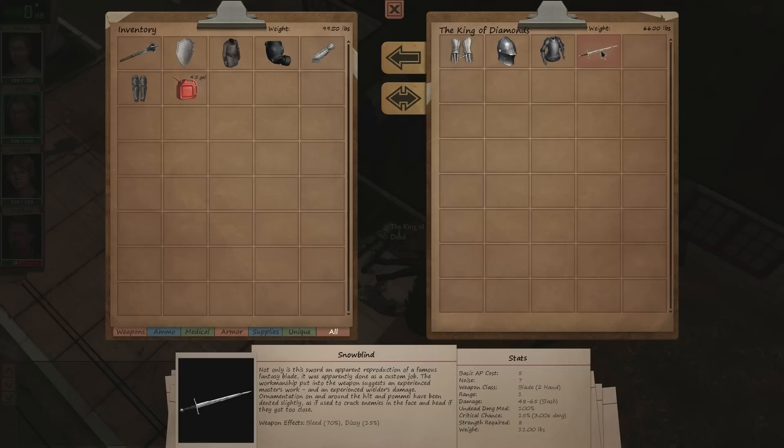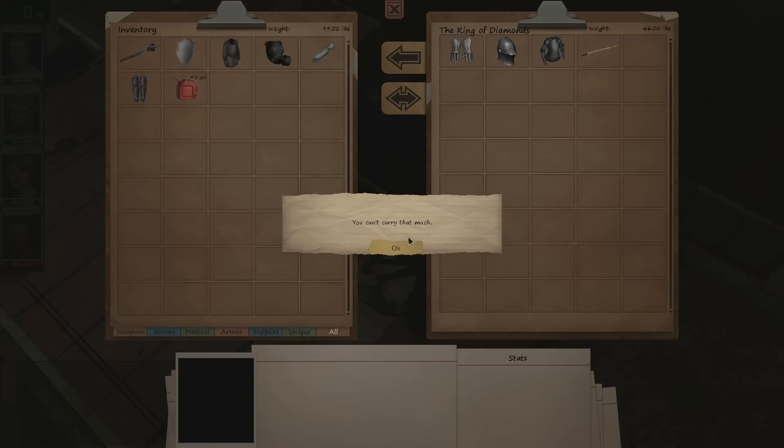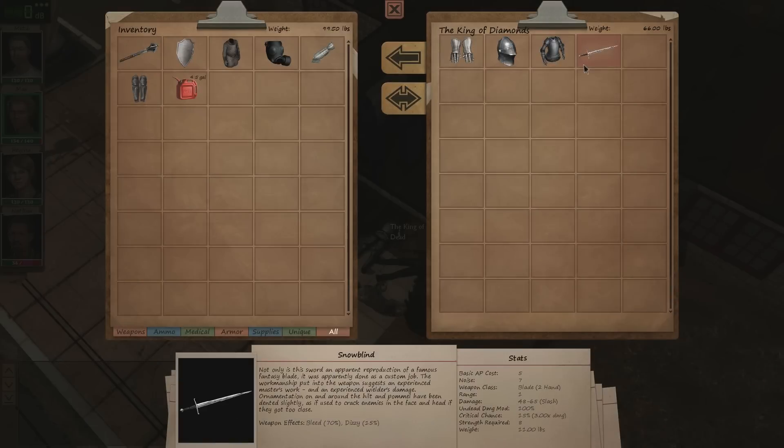Not only is this sword an apparent reproduction of a famous fantasy blade, it was apparently done as a custom job. The workmanship put into the weapon suggests an experienced master's work and an experienced wielder's damage. Ornamentation on and around the hilt and pommel have been dented slightly, as if used to crack enemies in the face and head. Probably not a bad choice at all. Yeah, this is horribly heavy — 40 pounds for that.